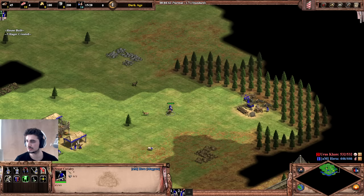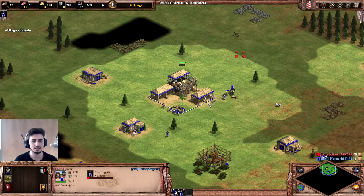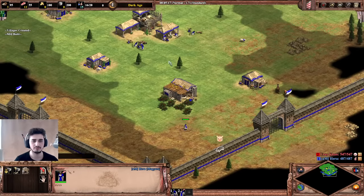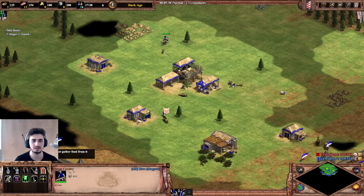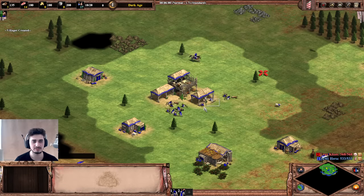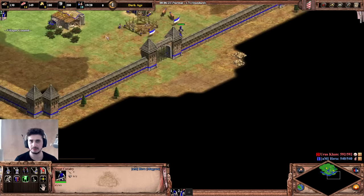I'm keeping the build open so I can follow along. It tells me to send two villagers to hunt and then go get the next boar, then send four villagers to berries so I have five there total. The build order is at the end of the day just a guide — it's not set in stone. If you're ever unsure of what to do, follow it step by step. Make a house at around 18 pop — that kind of thing you should be doing intuitively anyway.